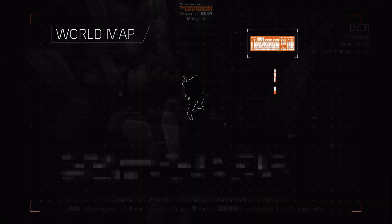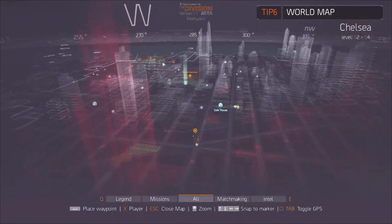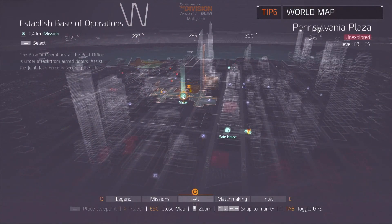The World Map is an augmented reality tool that you can use to explore our open world. You can open it at any time by pressing the M key. Whether it's a main mission, a side mission, or just to explore, you can mark your next waypoint by double-clicking on it with your mouse.